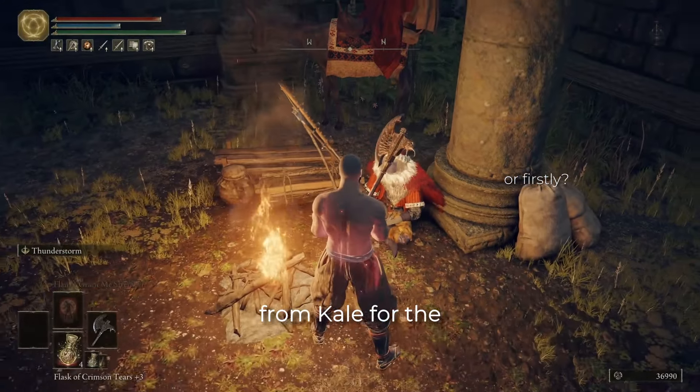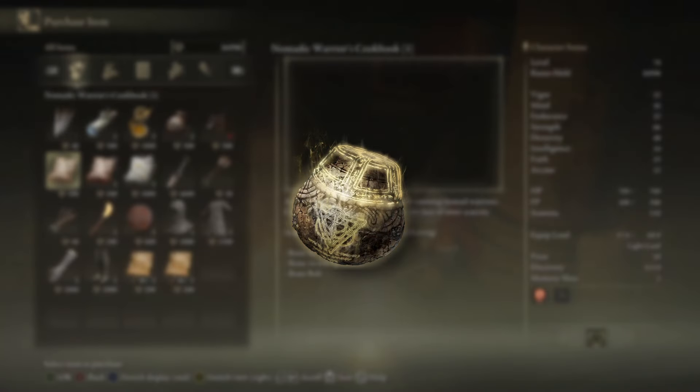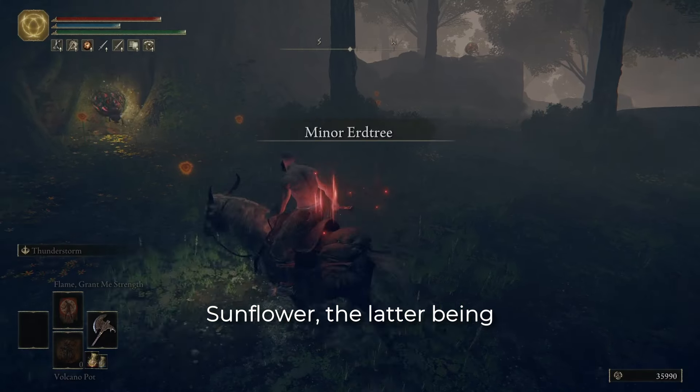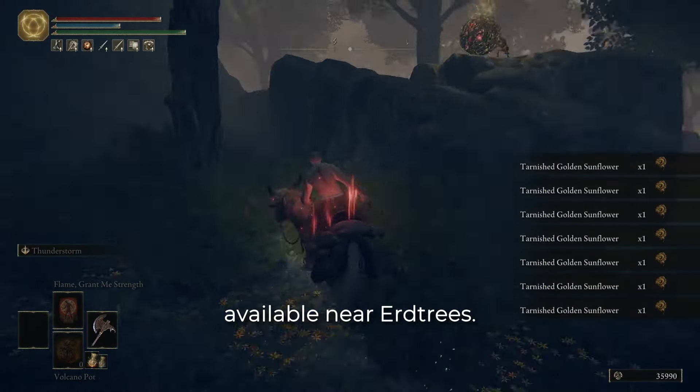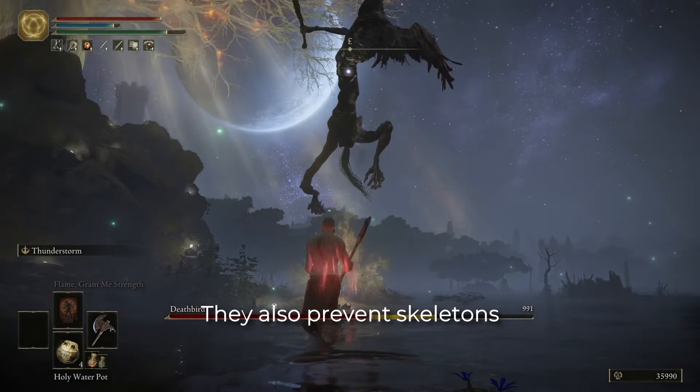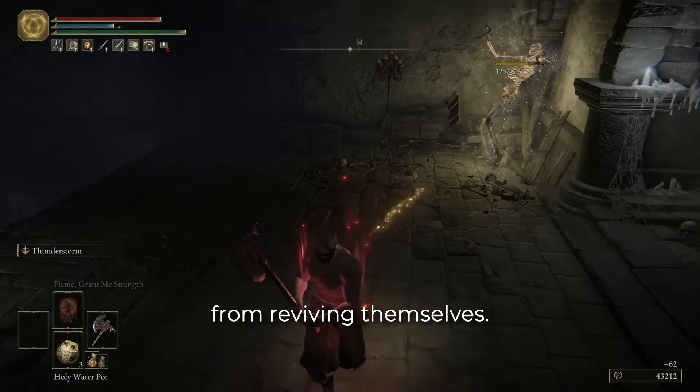Lastly, grab the cookbook from Kale for the holy water pots. These cost only a mushroom and a tarnished golden sunflower, the latter being abundantly available near Ertrees. These do 300% damage to undead, including the deathbirds. They also prevent skeletons from reviving themselves.